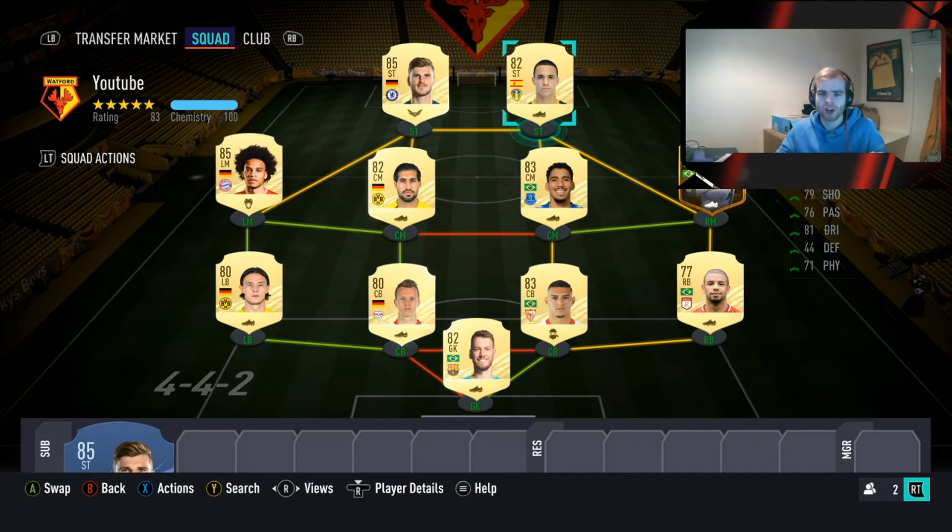That is the team we've built around the Lucas Mora card for 100k, just to give you a feel of what you can do. Obviously you can make adjustments depending on your budget. If you have 200k or 300k, you can upgrade the right back, the left back, swap Emrae Chan for Kimmich or Goretzka, replace Rodrigo with a better striker next to Werner, or even change the formation entirely.